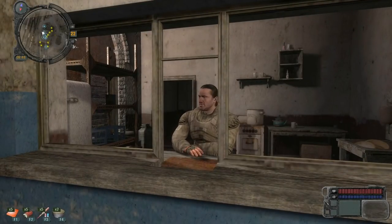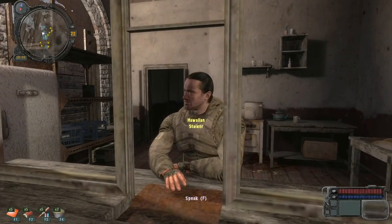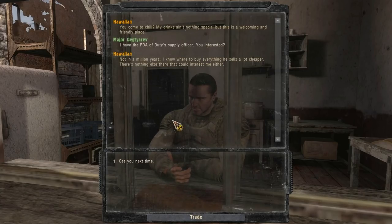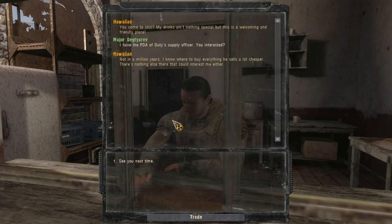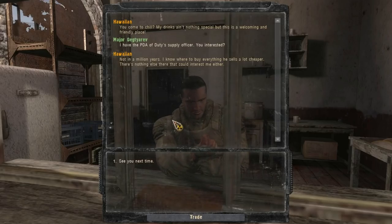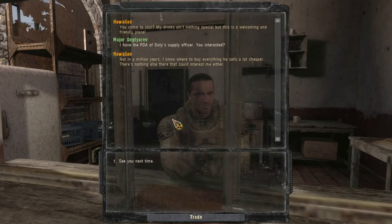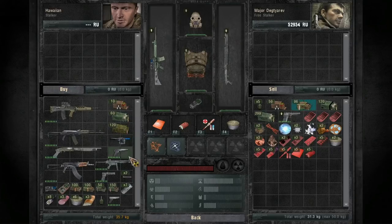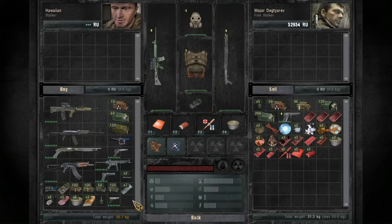Aloha. His name's Hawa — get it? His name's Hawa. My drinks ain't nothing special, but this is a welcoming and special place. I have a PDA of duty supplies officer. Not in a million years — I know where to buy everything he sells a lot cheaper. There's nothing else there that could interest me either. He's got some stuff to sell, nothing too wild.